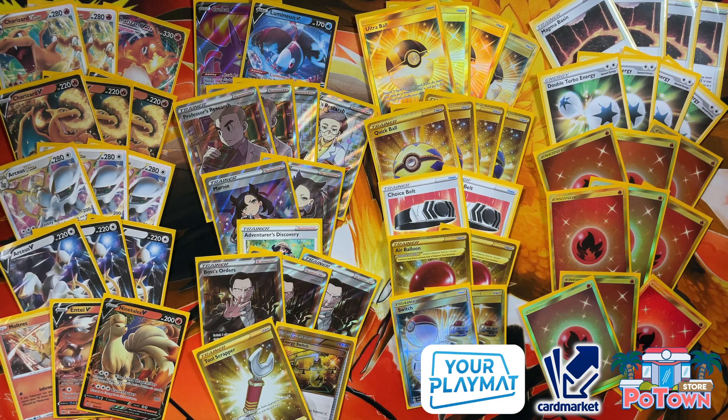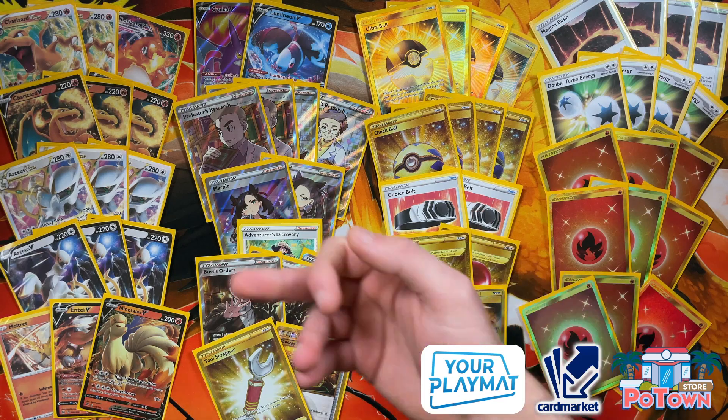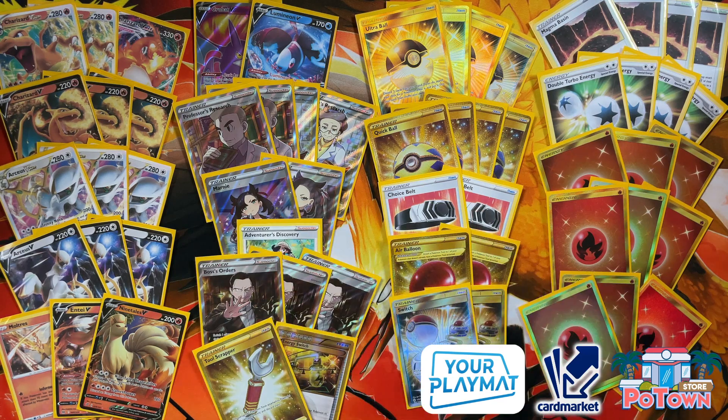If you're up against a Water deck, you go for Arceus instead of Charizard, and that helps against Suicune. If you have Toolscrapper to knock off their Cape of Toughness, you win against Suicune using Arceus — because Toolscrapper plus Choice Belt allows Arceus V-Star to deal 210 damage, which is the required number to knock out Suicune V.